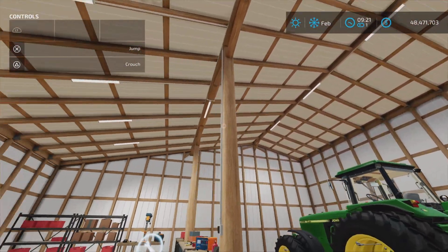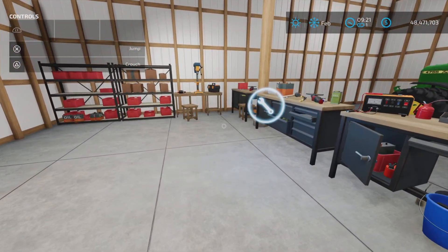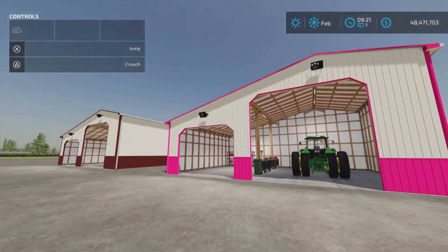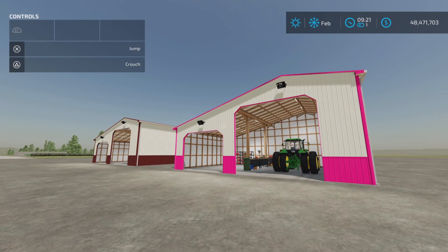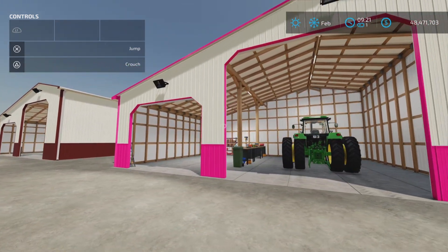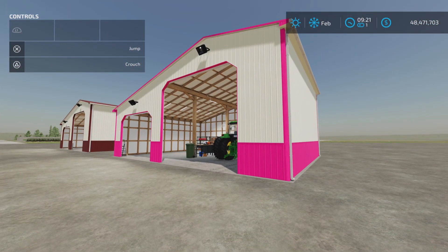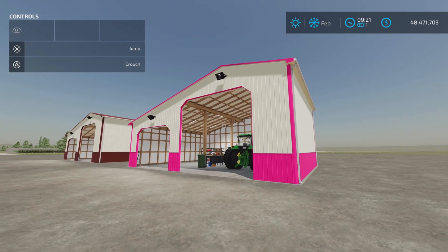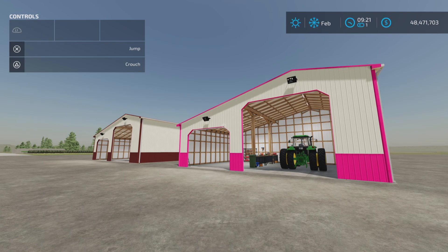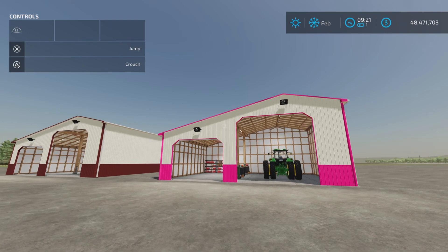There are only three lights on that side, maybe three or four on this side. Anyway, there you have it — Garage with Optional Workshop by iKus on Farming Simulator 22. Maintenance is one dollar per day for the garage and ten dollars per day for the garage with workshop. Thank you all for watching.